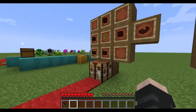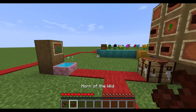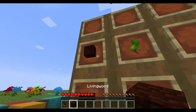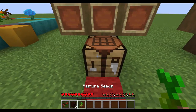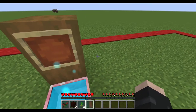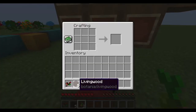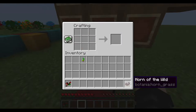So what are we doing over here? We are going to make this automatic. We're going to need the Horn of the Wild. To make the Horn of the Wild, it is five living wood and a pasture seed. If you remember how to make a pasture seed, it's pretty much just grass that you throw into a mana pool, and it will give you a pasture seed. Then putting it in a crafting table like this will give you the Horn of the Wild.